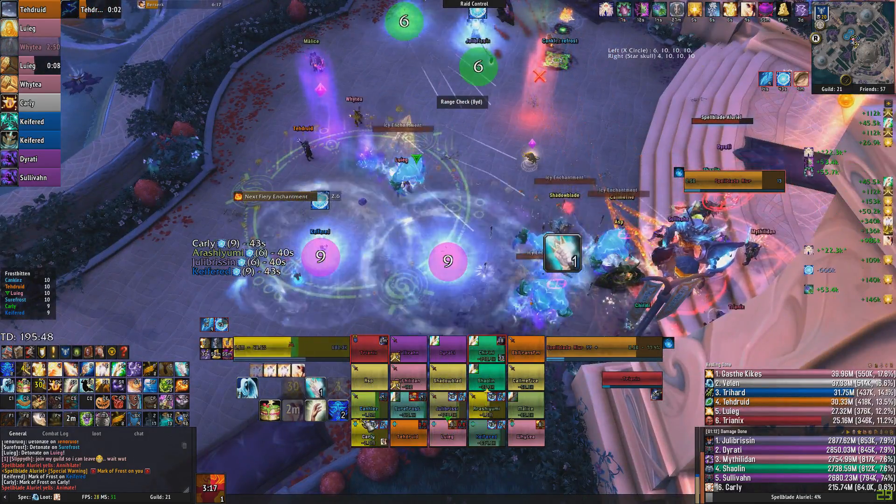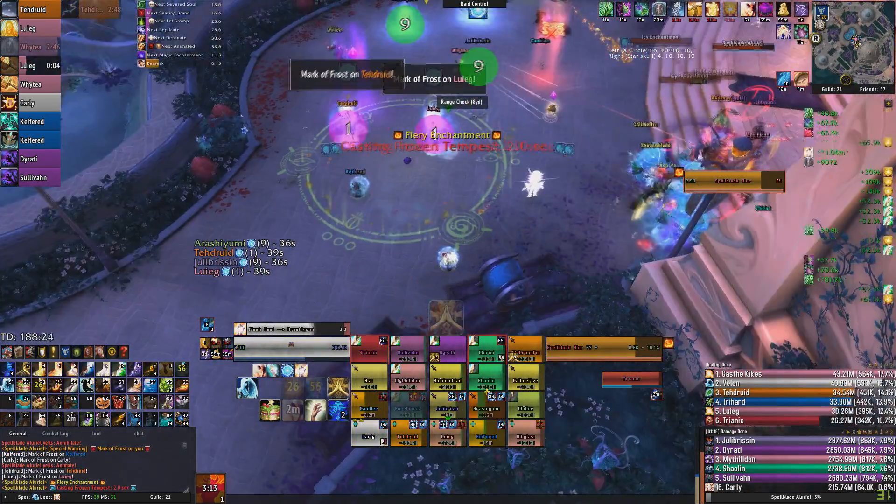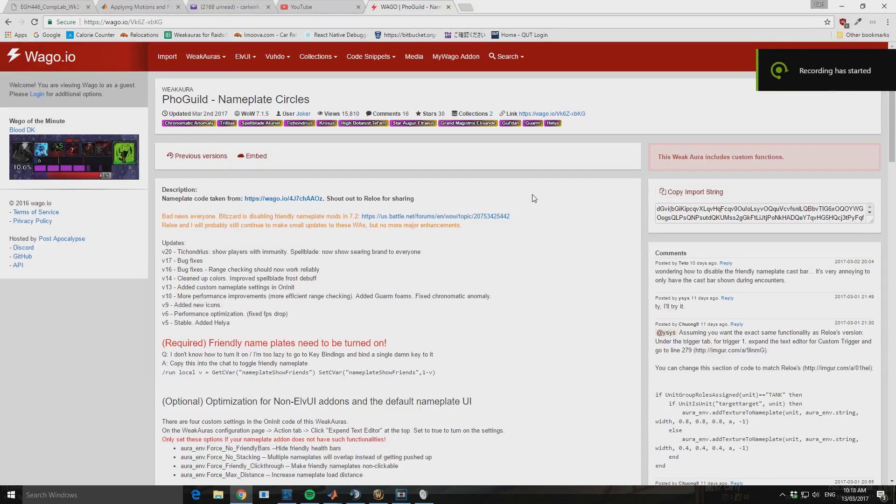Props to — I think it's Foguild who made it. I'll give you links in the description after I show you how to set it up. All you have to do to get this WeakAura is go to the waggo.io page for the Foguild Nameplate Circles.